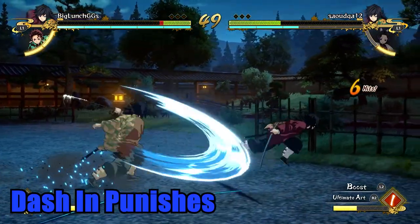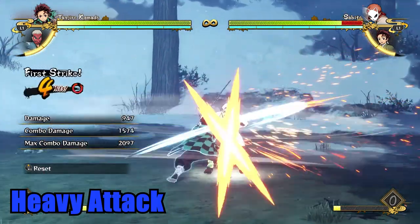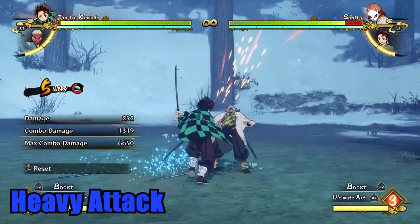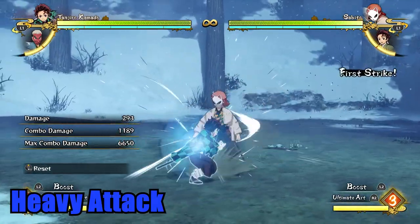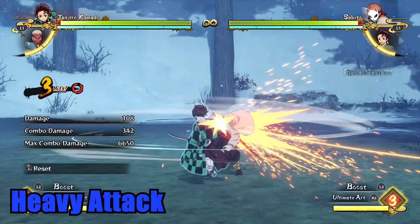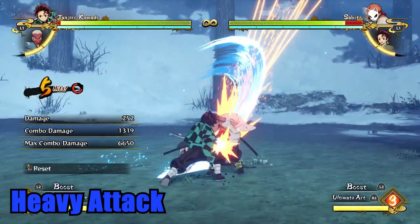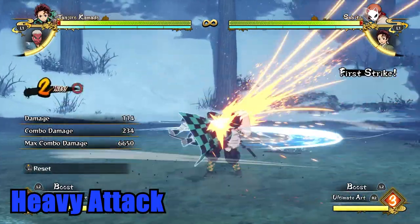When you see your opponent dash in, you have 3 great ways to respond. First, you can start to charge a heavy attack by flicking any direction and tapping the attack button at the same time. This will make sure you can eat any damage that a mashing opponent and their assist will deal while keeping you from being in hitstun. You will interrupt their action and put them in hitstun to start your own combo. If they used an assist to get in, this allows you to do a combo without fear of them bailing out. The downside is you will eat a little damage and start a red combo, which gives you the least amount of time before your opponent falls out. If your opponent tries to bait your heavy and cancel their dash, you can always cancel your heavy attack with a dash.